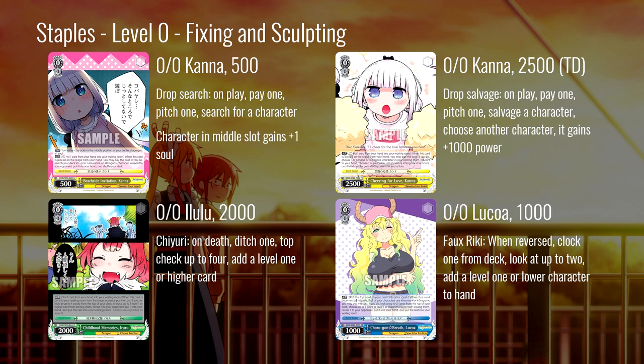The other good hand-plussing zero is this Lucoa. It's not quite a Riki, but it's pretty close. When it gets reversed, clock yourself, then look at up to two from the top of deck and add a level one or lower character to hand from them. You run the risk of completely whiffing this for the cost of clocking yourself, but you don't have to pay one like a normal Riki — you do get less selectivity though. If you're in blue this is blue fix. This card is a true plus for no stock at zero, so certainly a useful card worth considering.